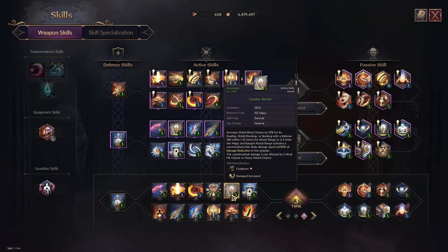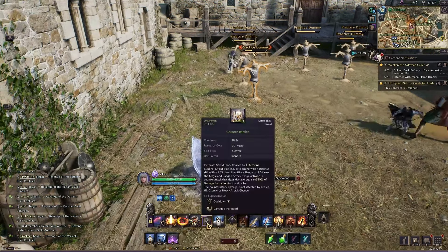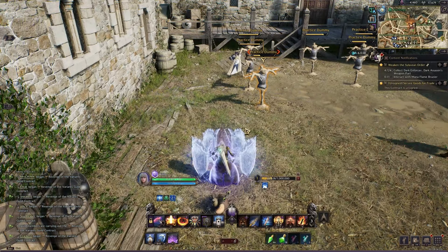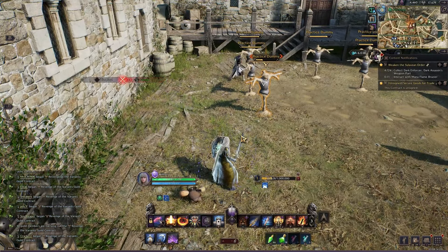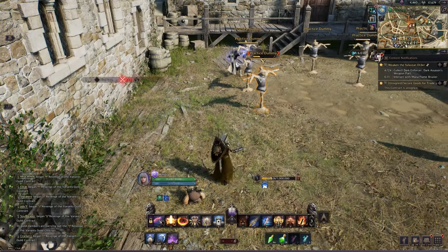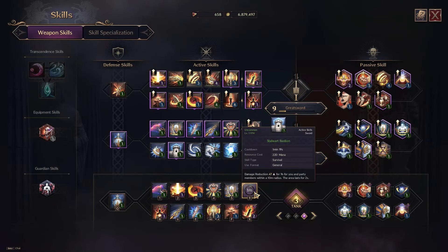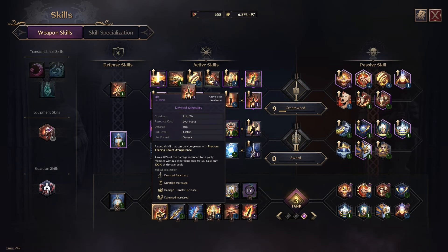Counter Barrier increases your block chance by 13% and deals a bit of damage. It's a good survival skill on a very short cooldown — good for staying alive. Stalwart Bastion gives you damage reduction for nine seconds and buffs party members within a 10-meter radius — press it and it buffs everybody in the area. Extremely powerful.